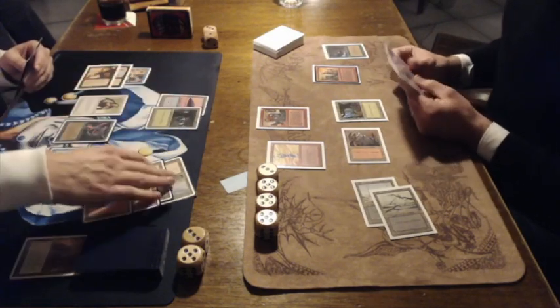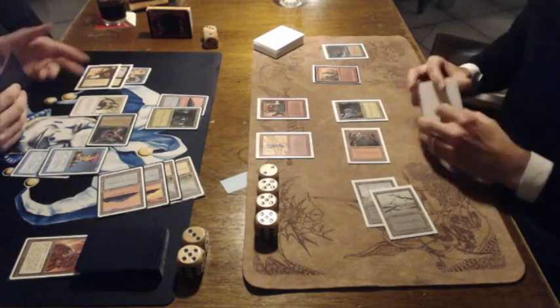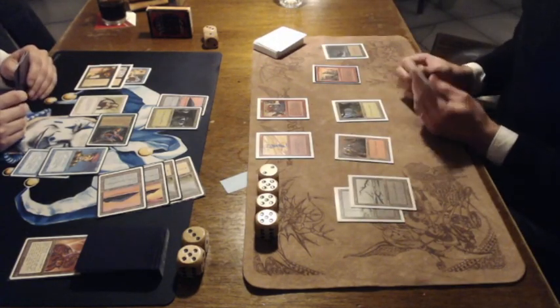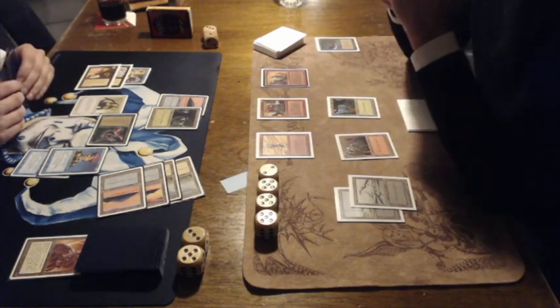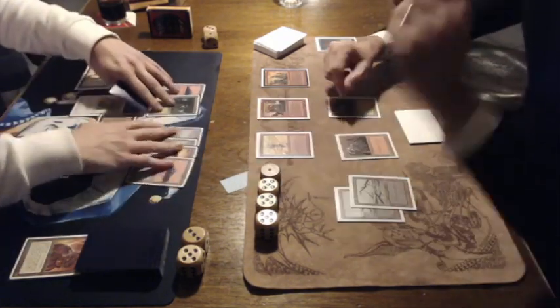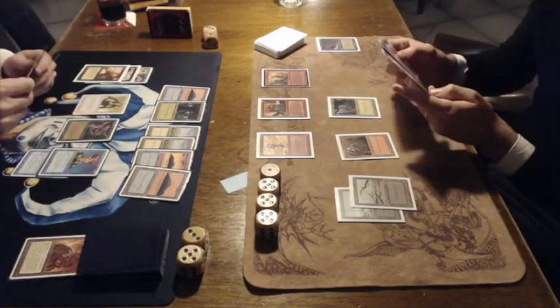Is he going to attack with the Scryb Sprites as well? He is. That means Nick goes to 17. Passing turn now. I haven't seen a single uncommon or rare coming from Nick's side — of course, Control Magic isn't uncommon, but we haven't seen a single rare in this game.